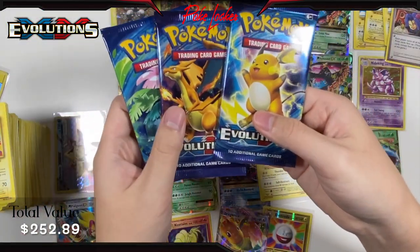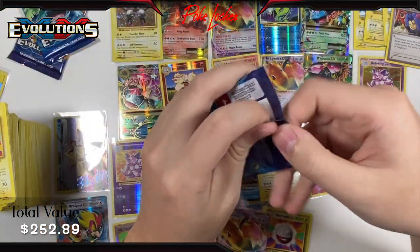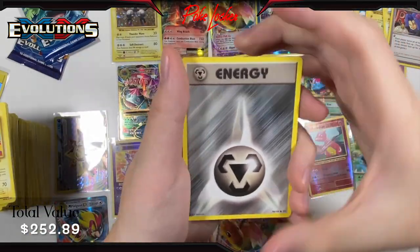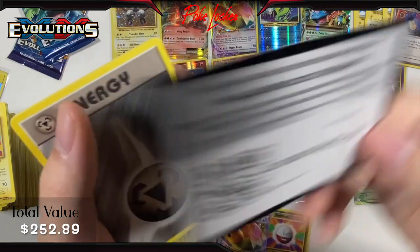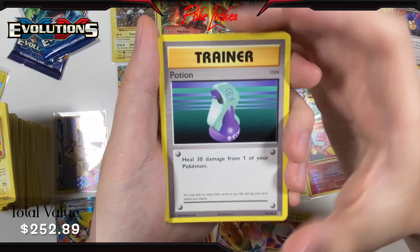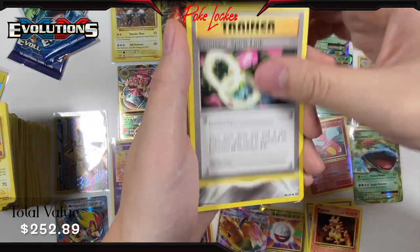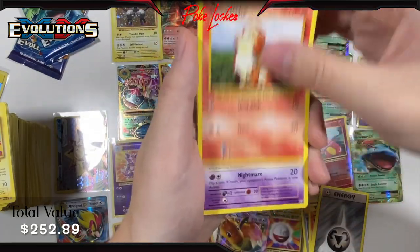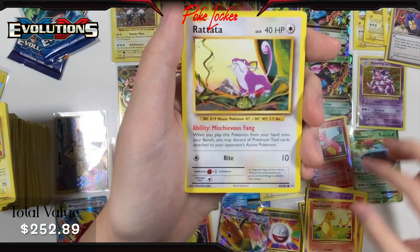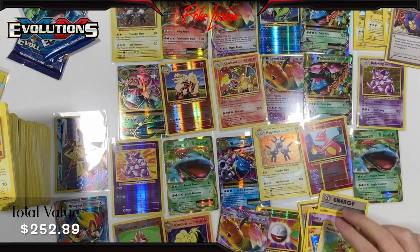Let's save the Charizard pack for last and do the Raichu one first. Metal Energy on the front. Pack 34: Potion, Magmar, Venusaur Spirit Link, Metal Energy, Growlithe, Ghastly, Charmander, Rattata, Reverse Holo Koffing, and a Farfetch'd non-holo. Two last packs — we already hit the quota. All I wanted was one more Charizard and we got all this, so no complaints.